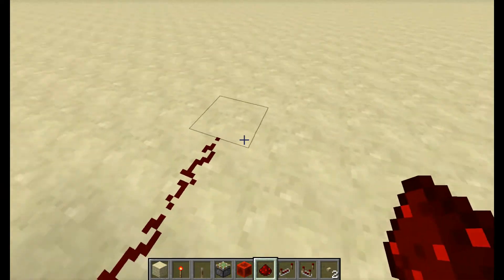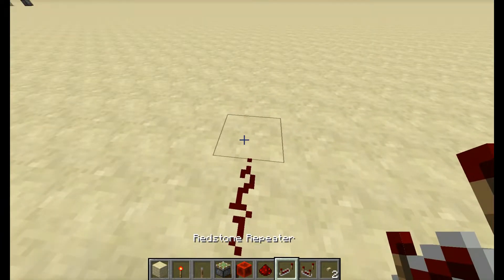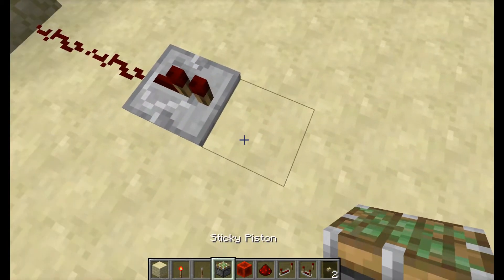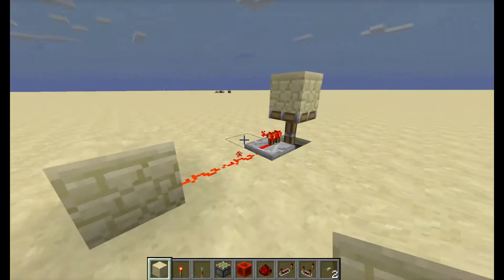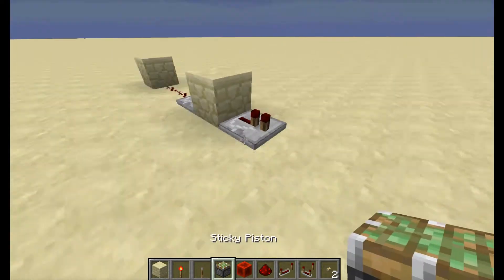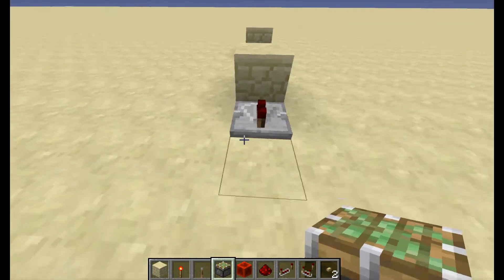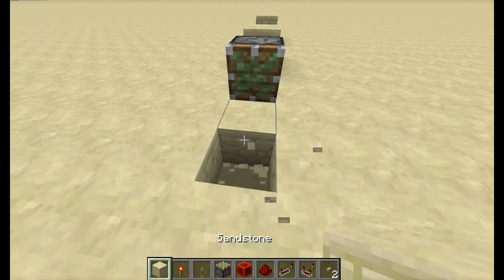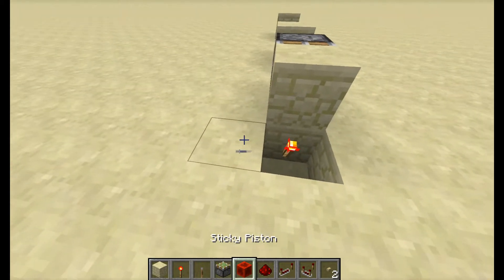So you want to get redstone — that turns on — then you want to place two redstones there, it can be one or two. Then place a repeater with no ticks on that. Then you want to place a piston in the ground, then place a block on top of it. Then place another repeater, and then place a sticky piston like that — make sure there's no ticks on that. Then break a block here and put a block there.